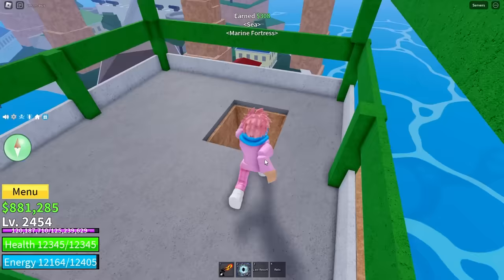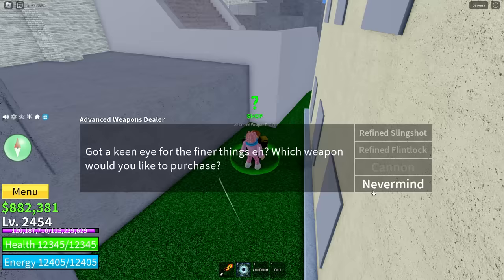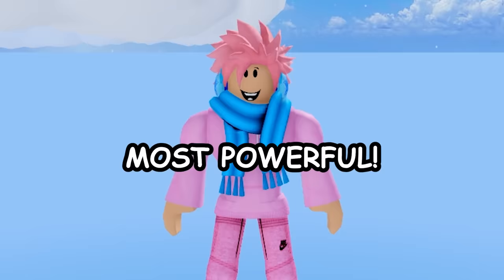Also at marine fortress is the advanced weapons dealer, who sells three guns — upgraded versions of what you find in middle town. The refined slingshot costs 30,000 belly, the refined flintlock costs 65,000 belly, and the cannon costs 100,000 belly. Since it costs the most, you know the cannon is the most powerful.